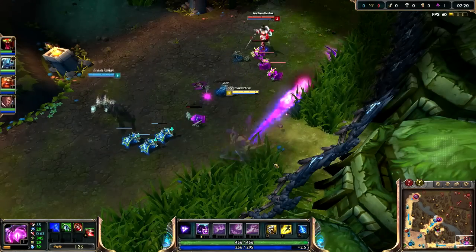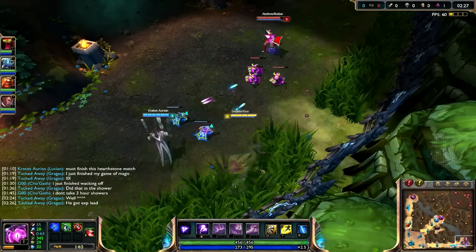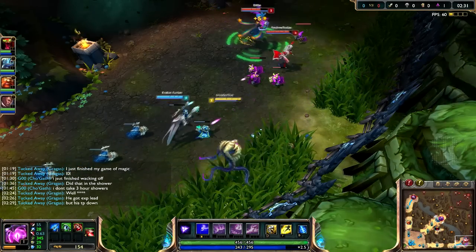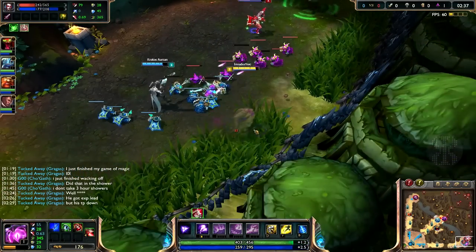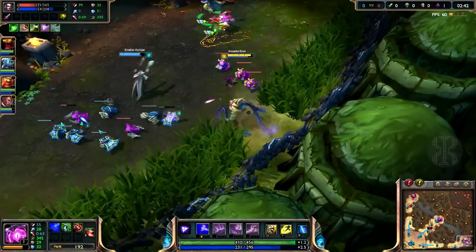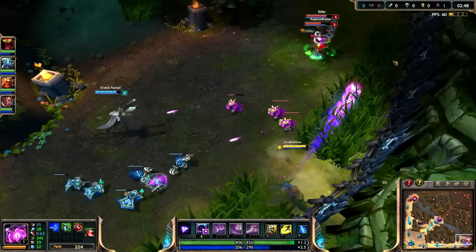I'm going to really start practicing the Q. I actually hit both of them — nice! The Q harassing is really good because of this. You can harass pretty well doing that all day. A few auto attacks in there, getting my Spell Thief's Edge going. This is why I like the idea of Vel'Koz support — you can keep doing that all day, every day.